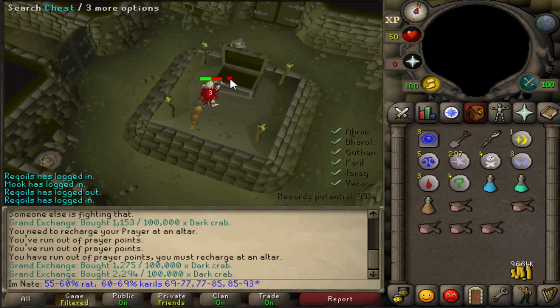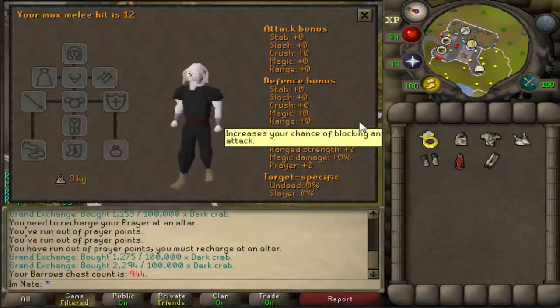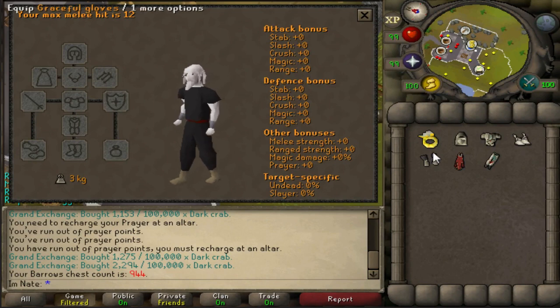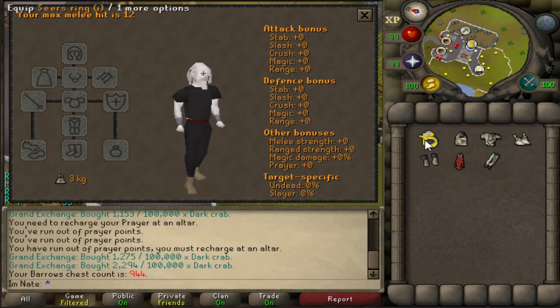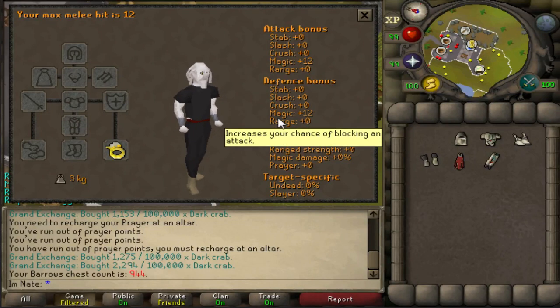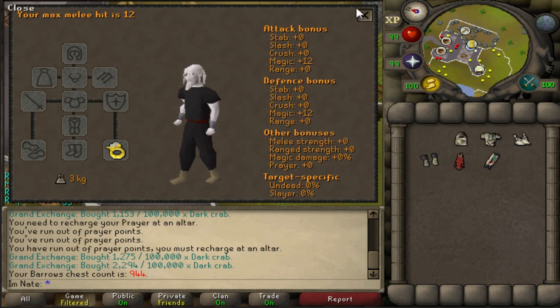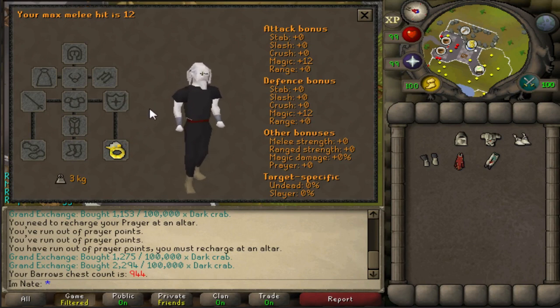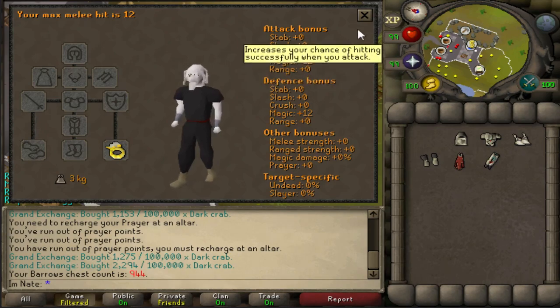That would have been awesome if I'd just gotten a Barrows piece — nope, just runes. Today was also the buff to the Seer's Ring. In its base form it's now plus 6, and imbued it is still doubled, so now it's plus 12 in magic attack and magic defense. Before it was plus 8 when imbued and plus 4 regular. I think they should do this to the warrior ring and all the accuracy rings, because the berserker ring pretty much always beats them out — it would be great to have a better use for them.